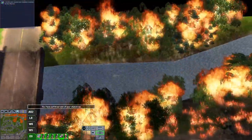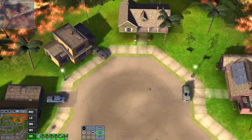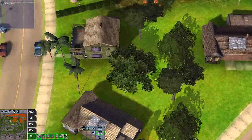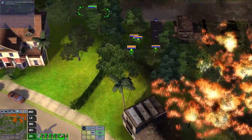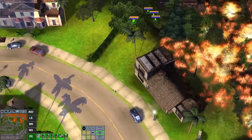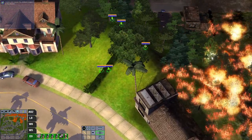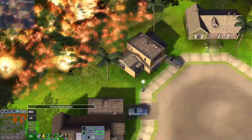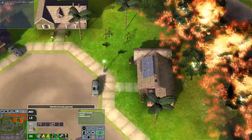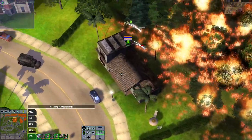So what does this level look like? There's all this fire up north and it's slowly creeping to the south, and on the south side there are all of these houses. What I want to do is stop these houses from burning. We're going to try to stop all of these houses from burning. We also got some reinforcements, so that's really nice.